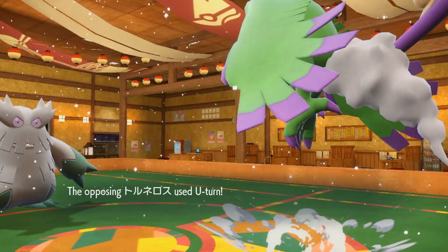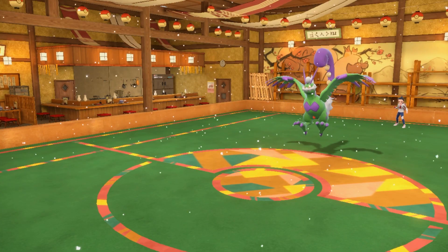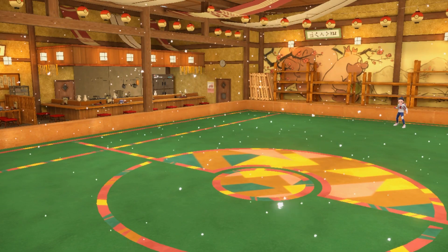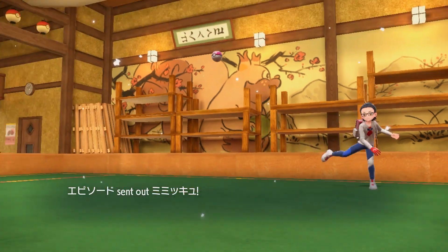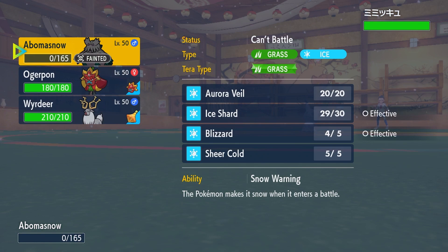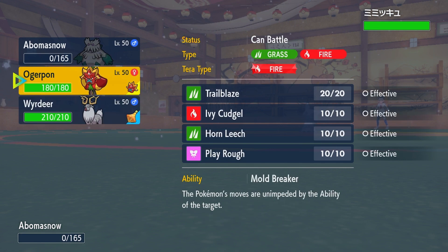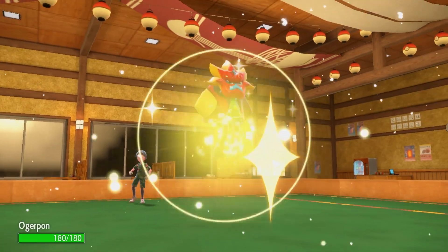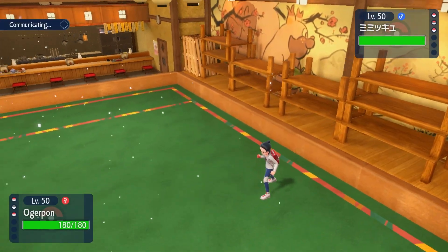My opponent goes for U-turn to knock me out, and of course they have Regenerator, which means when they come back in later they'll have a little more health. I kind of wonder if I could cut some Speed EVs and invest into Attack, probably changing to a Naive nature, so that Ice Shard does more damage — I would have knocked them out there, which would have been amazing. They go into Mimikyu. I'm deciding what to do — I know Ogerpon has Mold Breaker, which means it'll ignore the Disguise ability, which is insane. But I also thought Wyrdeer could be a good option to start setting up Psy Shield Bashes and boosting Defense. I kind of settled on Ogerpon — I figured if they have Will-O-Wisp, they can't go for it against Ogerpon. And Ogerpon is just really strong.